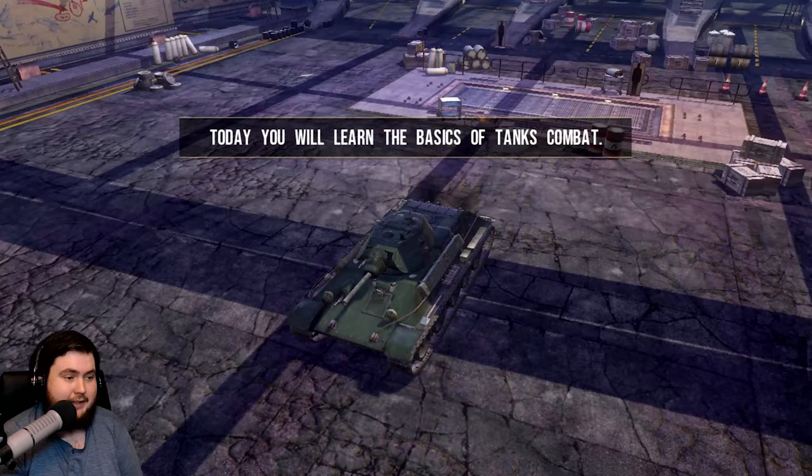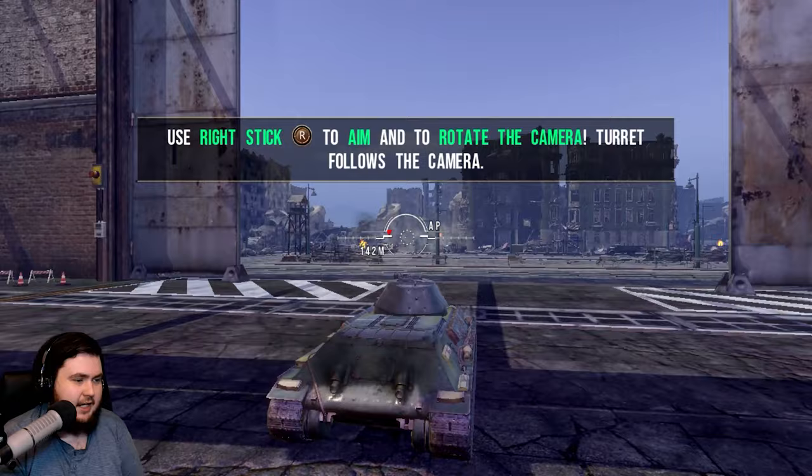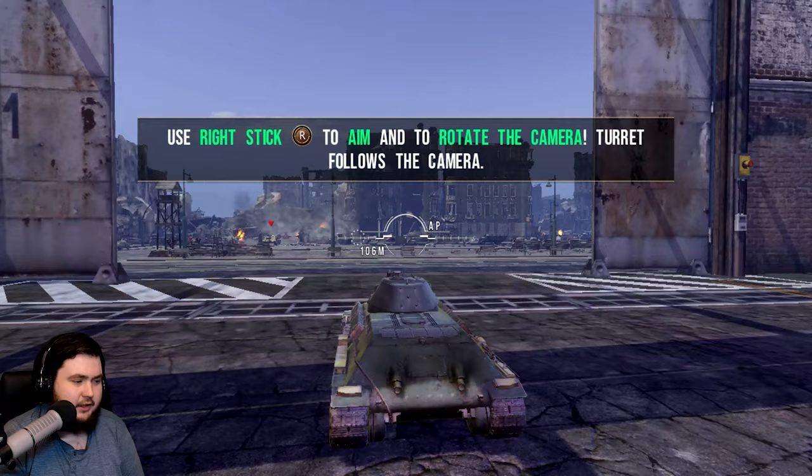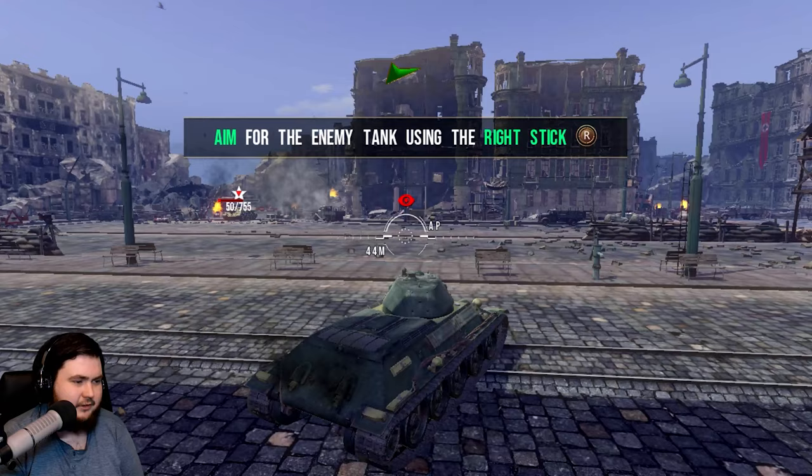It doesn't let you skip these messages. Follow the orders you get to complete the training program. Right stick to aim and rotate the camera — the turret follows the camera, which makes sense. We've got a little reticle inside the reticle to show where the turret is currently facing. Left stick to move your tank. Move to the marked location — no problem. So far, so good. I'm a master of this.